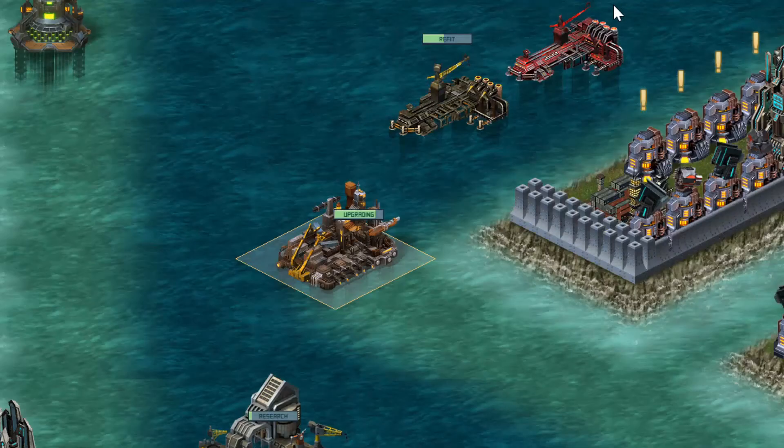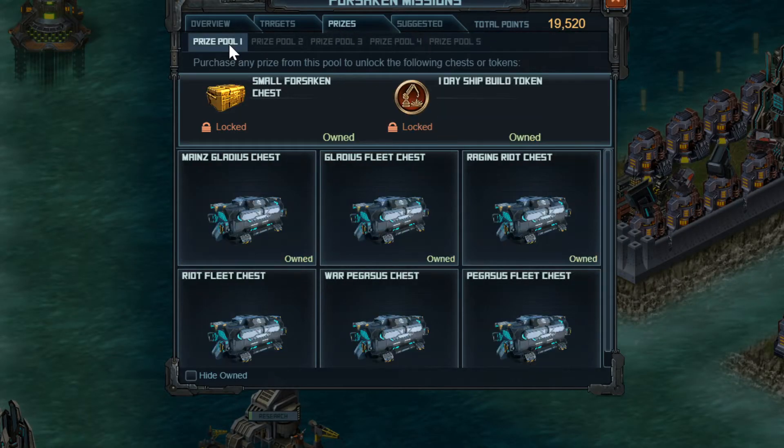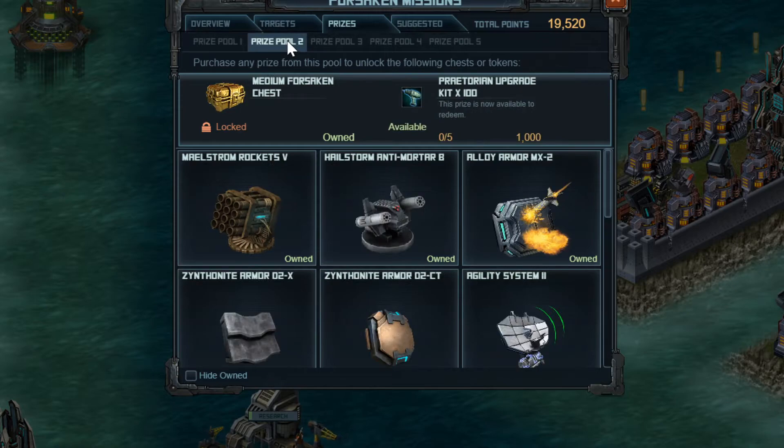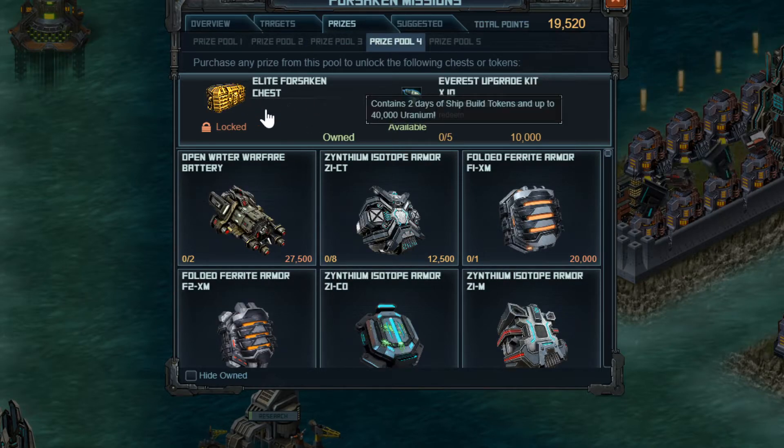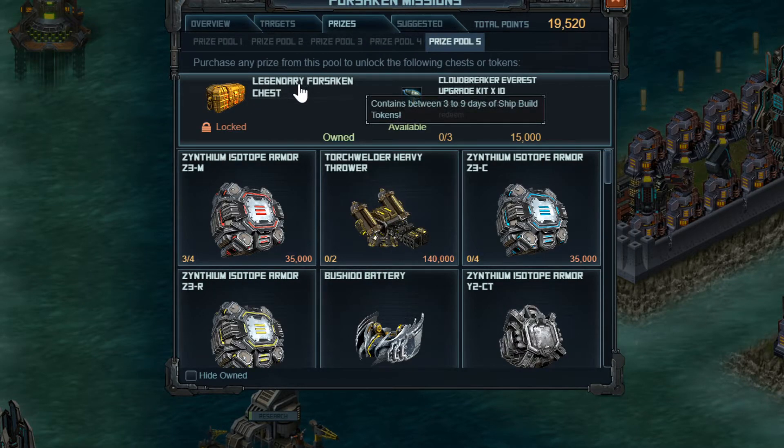I want to note that I do have some Forsaken Mission tokens from the different prize packs. In Prize Pool 1 there's a one-day ship build token. Prize Pool 2 doesn't have any ship build tokens but still get the chest — it's about 200 points. Prize Pool 3 has more tokens. The Elite Forsaken Mission chest has a two-day token. Prize Pool 5 has a legendary chest with either a two-day plus another two-day — always open this one before the Elite so things don't over-stack — or a two-day plus one-day, which is more common, or rarely a two-day plus a seven-day token. These chests are key.